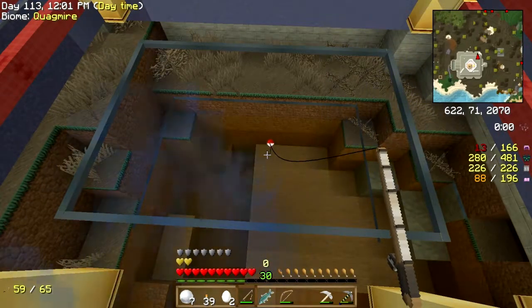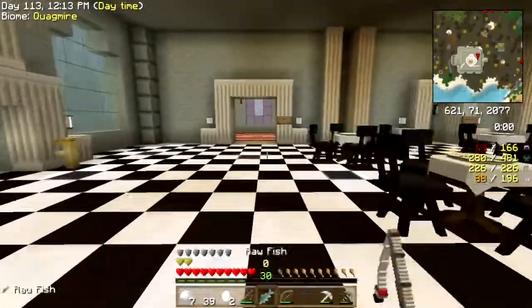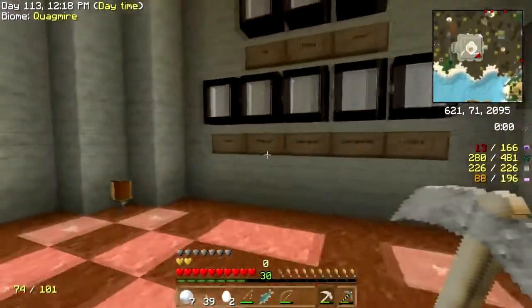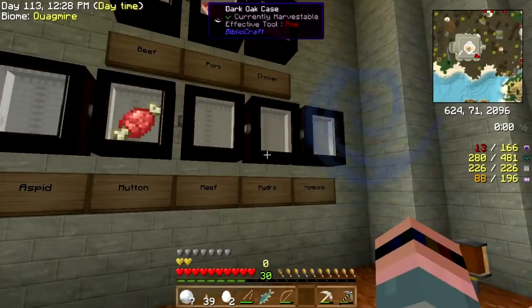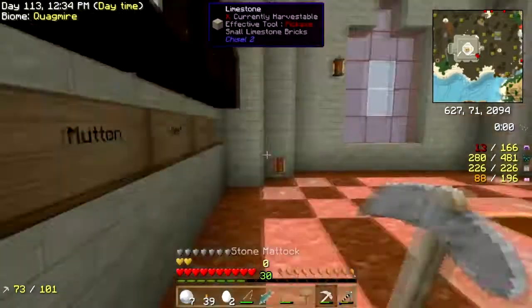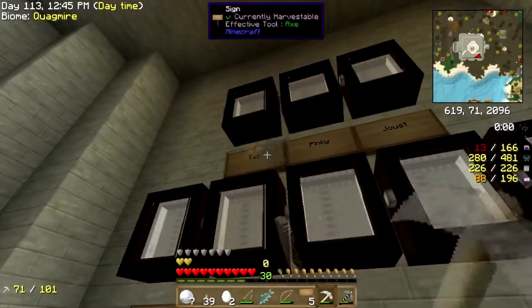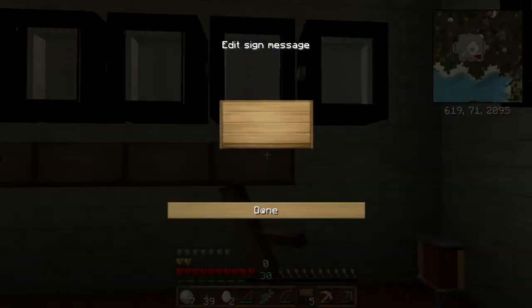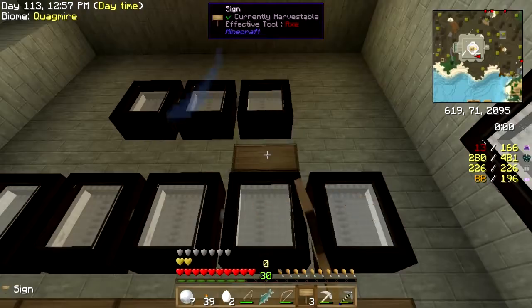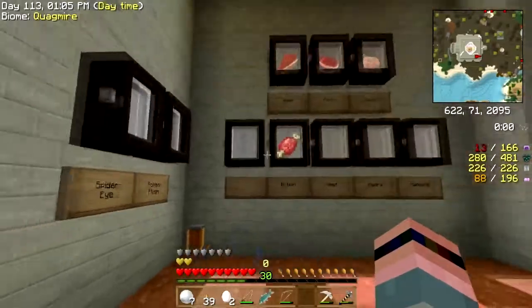The biggest change so far is that Lycanites is gone. I need to pull those displays down. I'll add scrap meat from Zulu, and — wait, how have I not put spider eyes in here? I'm going to go ahead and take all the Lycanites signs down, as much as it pains me. I'm going to leave the cases blank for now in the event there's more meat I don't know about. Excuse me, I've been sick — pardon me.